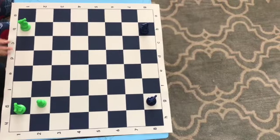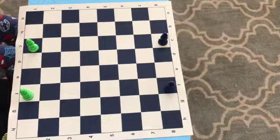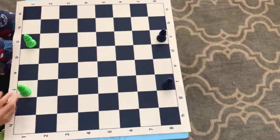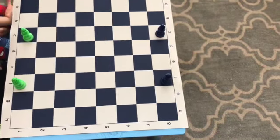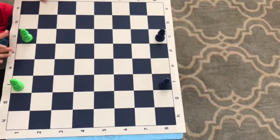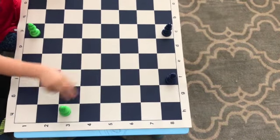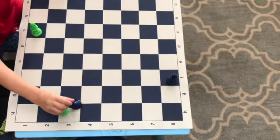Our third piece today is the bishop. It can go diagonal, but it has to stay on its color. And it captures diagonal. Some kids, like me, think the bishop has his mouth open because he's ready to eat some pieces. He might move there and the bishop might come all the way down from here to here and capture.